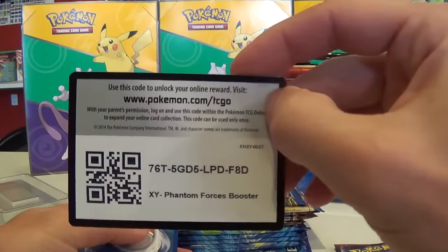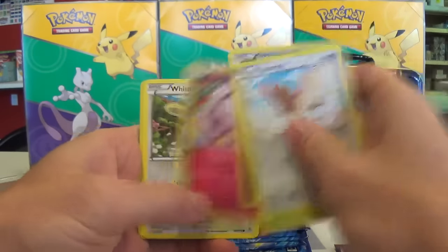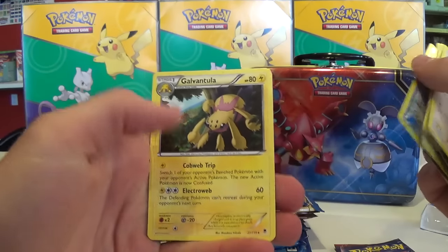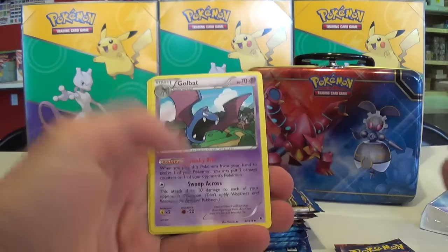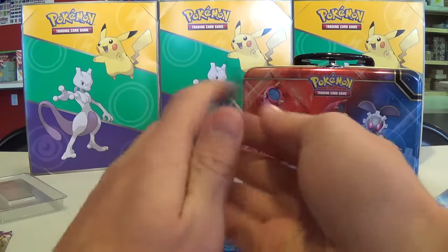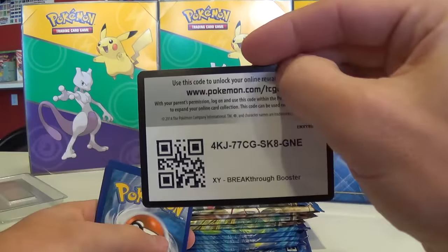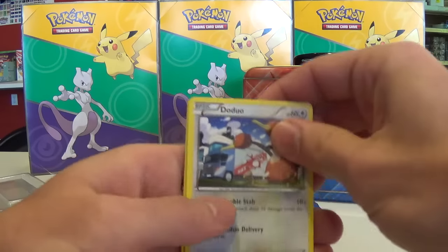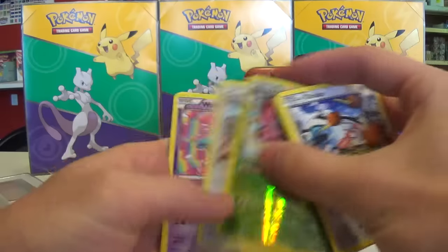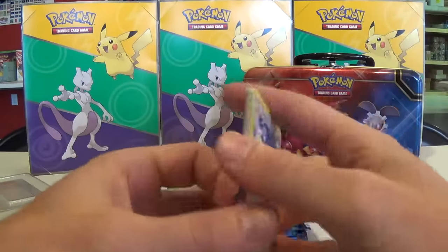Here's a Phantom Forces code. We got a Gengar Spirit Link — how appropriate! Got Mantine, Golbat, Lumineon, and Swinub. There was also one Breakpoint pack. Reverse Holo of Vivillon, a rare Braviary, and nothing really else in that pack.